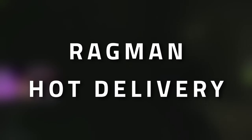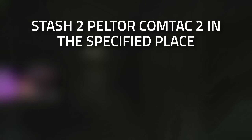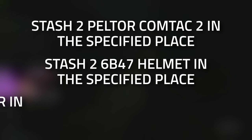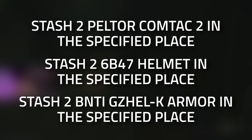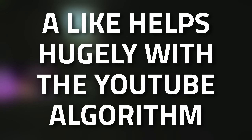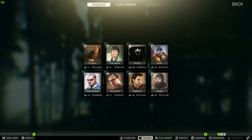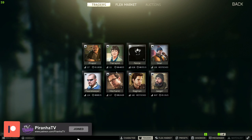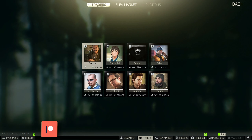Hey guys, welcome to a Ragman task guide: Hot Delivery. For this task you're going to need to stash two Comtac 2s, two 6B47 helmets, and two Gazelle K armors in Interchange. So for this task you are going to need two Peltor Comtac 2 headsets, two 6B47 Ratnik-BSh helmets, as well as two Gazelle K armors.